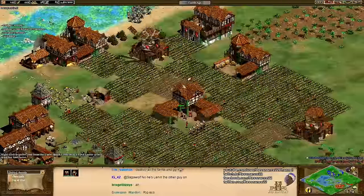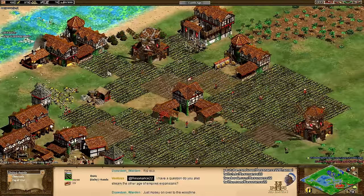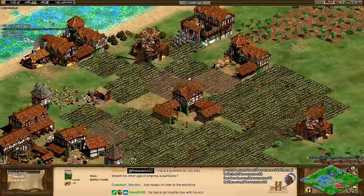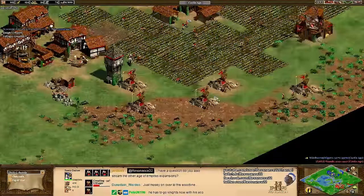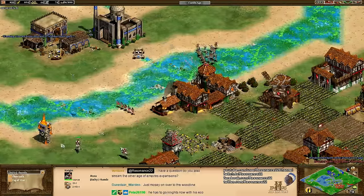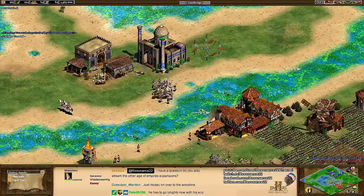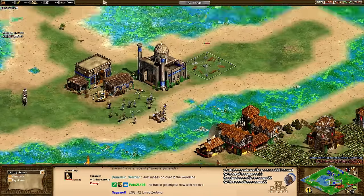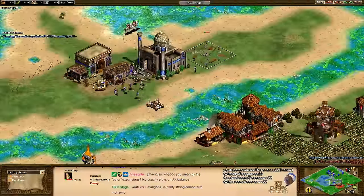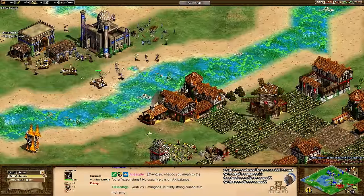What happened here is that Red made a lot of farms because he needed to get to the Castle Age, and after he clicked up he should have reassigned his villagers heavy on wood and gold — knowing that the secret to success here is going to be a mangonel and maybe a couple of knights. He didn't exactly do that, but it's really easy to say that in retrospect. During the game he's got so much to do. Bloodlines, plus one attack, plus one defense for these knights. The siege workshop is up and a forward monastery to boot — now we're in for an interesting game.